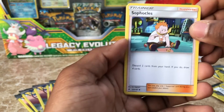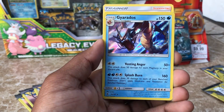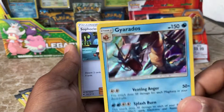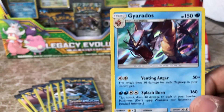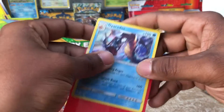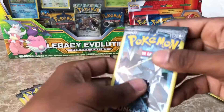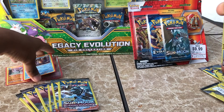We have a Sophocles Trainer card, we have a Mudbray, and oh my — for the Rare Holographic, we have a beautiful Gyarados! I am loving this art right now, check that out, that is beautiful. We're going to sleeve that and put it down right there. You guys can see what we've gotten so far.